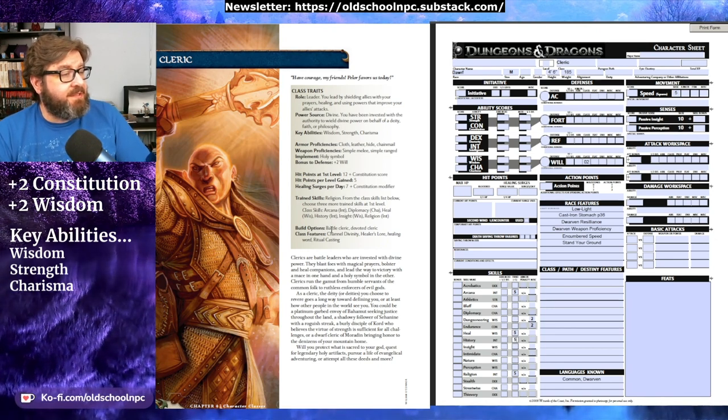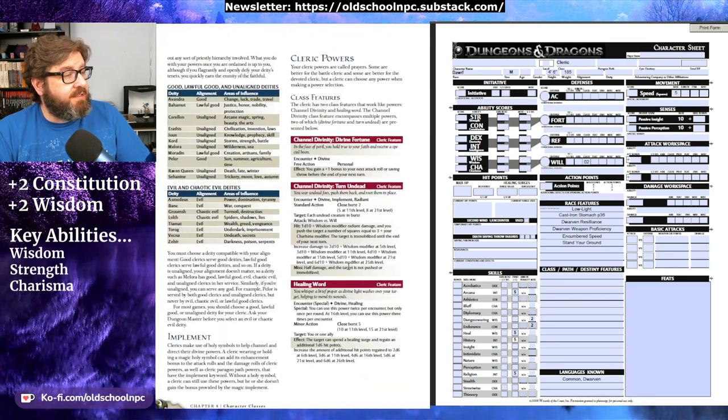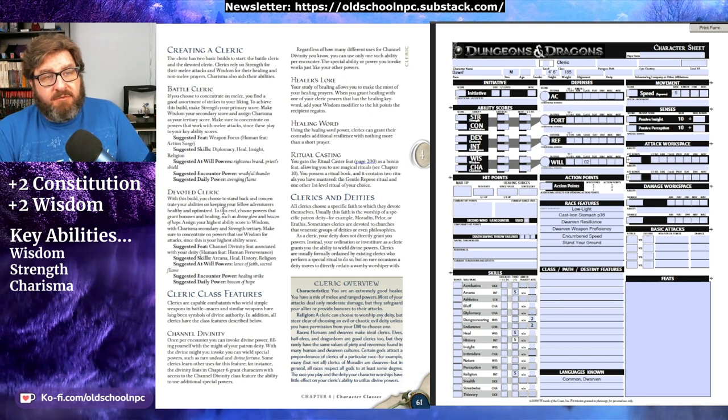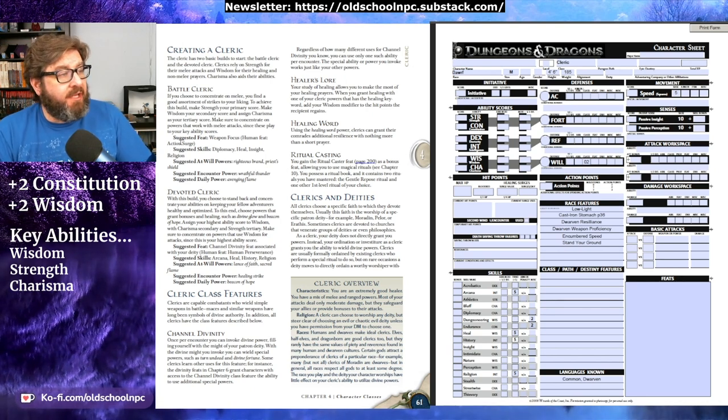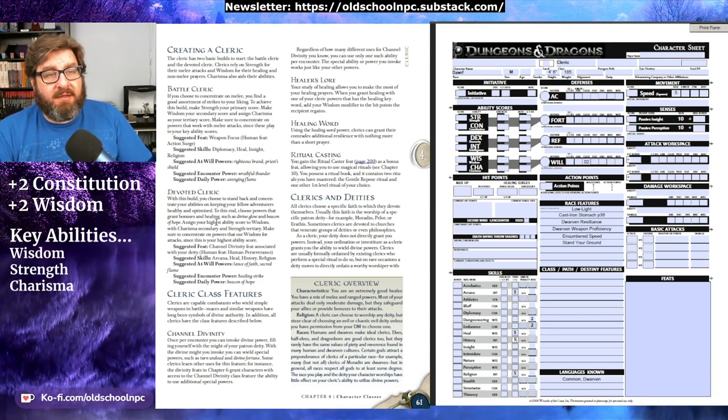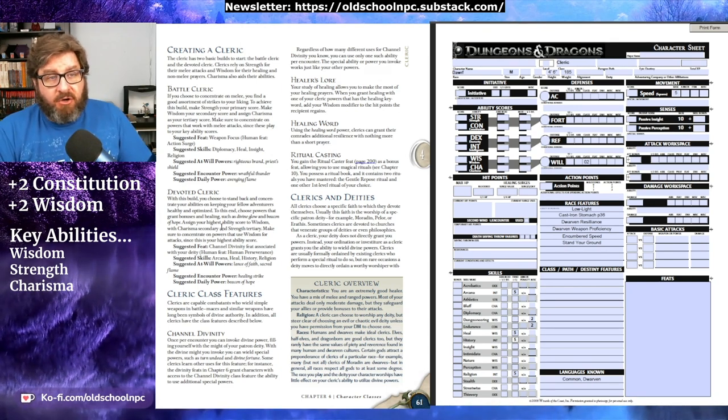Next we get into the build options. There are two options presented: the battle cleric and the devoted cleric. If you scroll forward onto that page, you'll see there are some suggested feats, skills, and powers. These are basically pre-generated character types — if you wanted to play a battle cleric doing more fighting you'd choose those values, and if you wanted a devoted cleric focused more on healing you'd choose those. You don't have to use either of these; it's more just to help make it simpler and get through the process a little faster. We are going to make all the choices on our own, so we're going to skip that part.